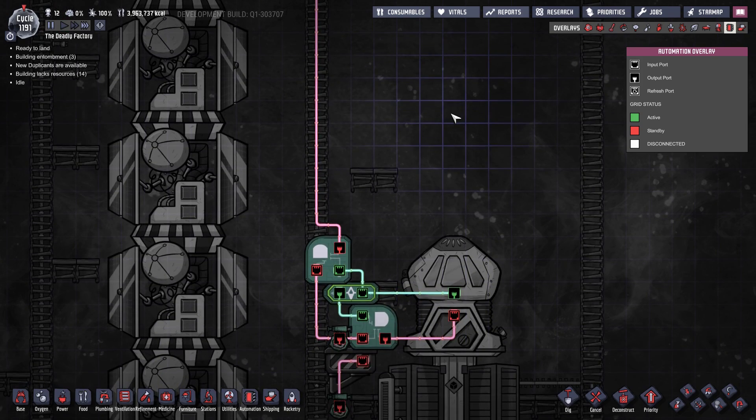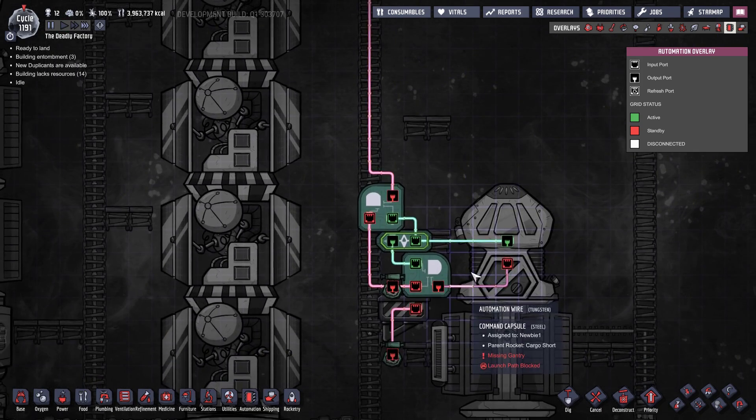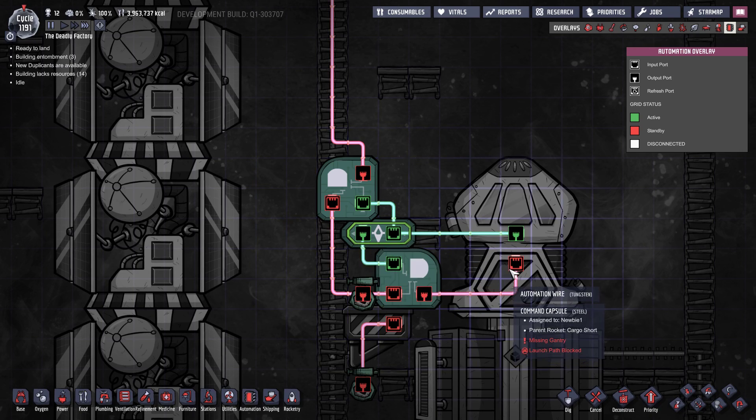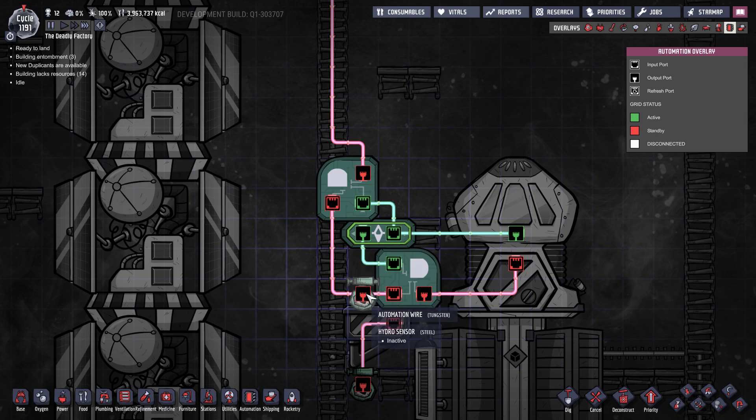What we are doing in this case is sending the signal into a buffer gate or filter gate, which is going to stall the signal for 40 seconds before sending it down to tell the rocket to launch. There's a reason for that which we'll cover when the ship comes back. I've also thrown it into an AND gate hooked up to a pressure sensor.